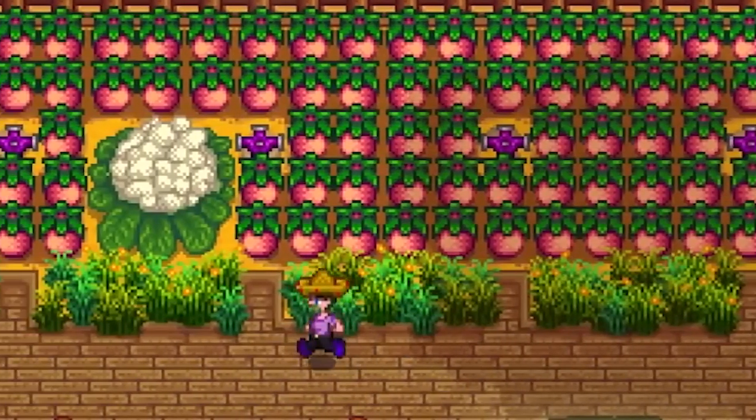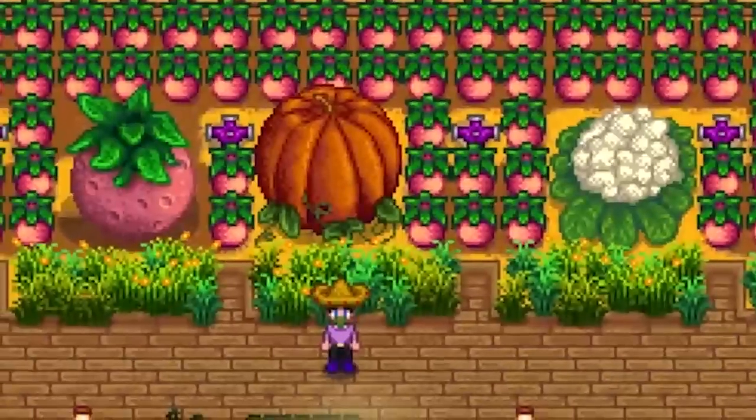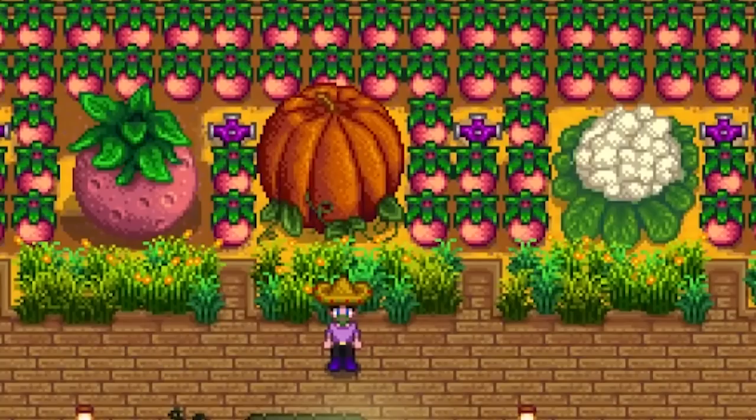What's up everybody, my name is Pedgwin and today I'm going to be showing you how you can get some giant crops in Stardew Valley. There are currently three giant crops you can obtain: the cauliflower from spring, the watermelon from summer, and the pumpkin from fall.